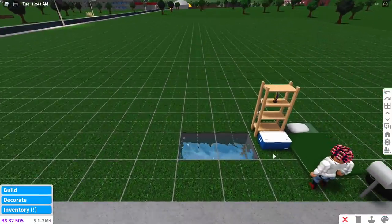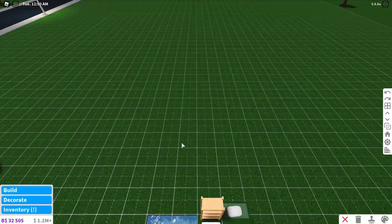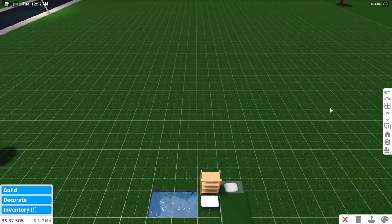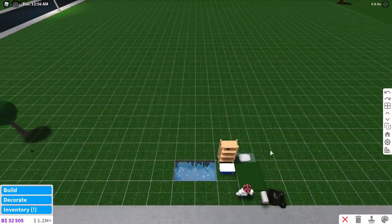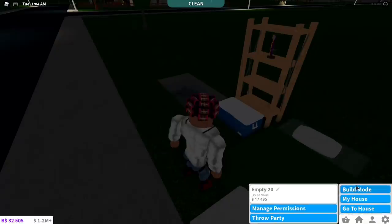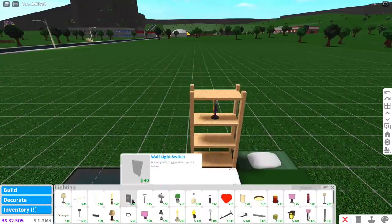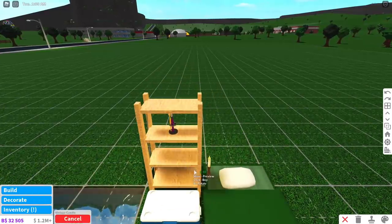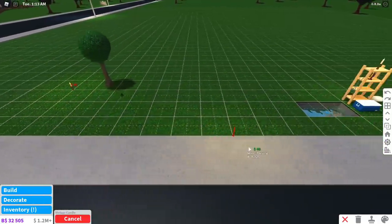That counts for every object, by the way. If you want to remove something, stay in build mode and use undo — don't go out of build mode, come back in, and remove it, because you only get around 70% back of what you spent. Also, if you want some light in your bills-free house, you can place candles — candles don't need electricity to function.